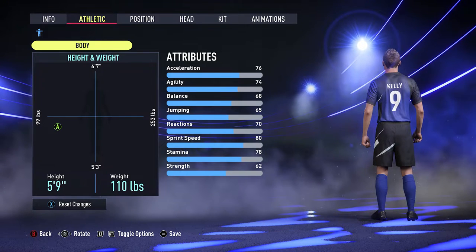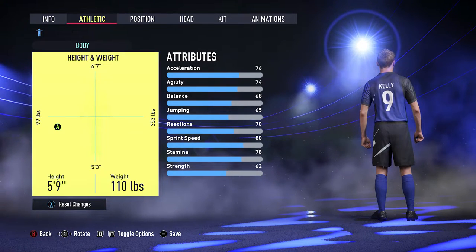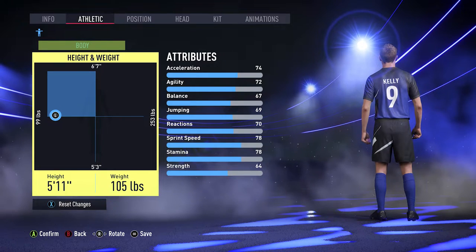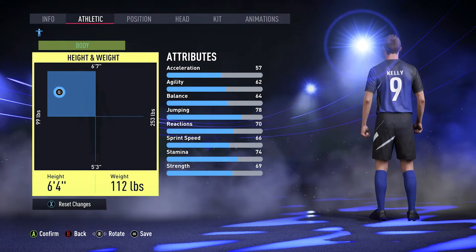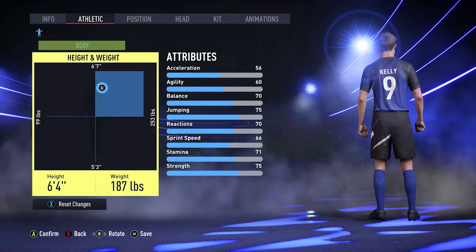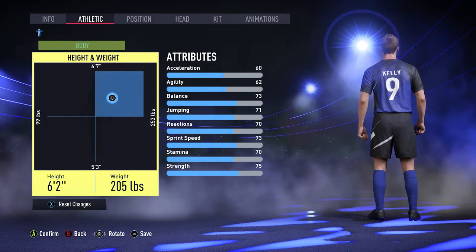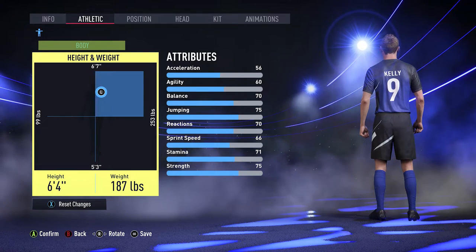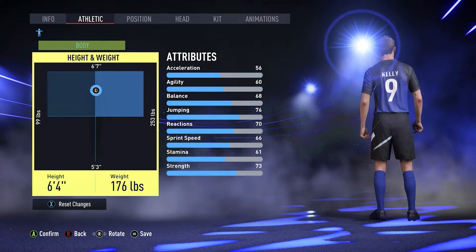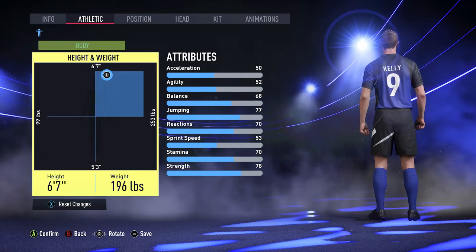On the next page you can adjust body size. The character starts at five foot nine and a hundred and ten pounds. Move the left stick to change height and weight — press A to confirm changes. For example, set height to six foot four and weight to 190 pounds. As you make them bigger or smaller they get narrower or wider. You can also give yourself a heading advantage by making your player taller, and this affects the attributes shown on the right.